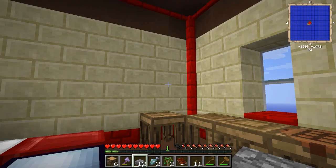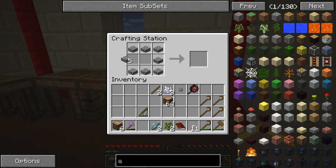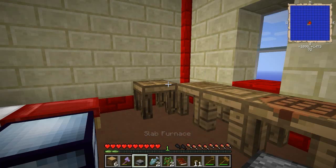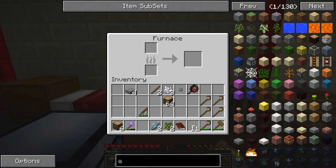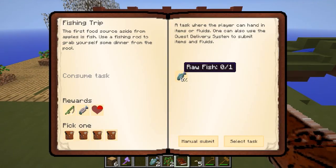We need a furnace to start with because we need to cook the cobblestone. We're going to make a slab furnace — it's a little bit cheaper. Let's throw it in and first thing I'm going to do is get myself some charcoal. Let's hand in our quest as well — we need to hand in one raw fish, manual submit, and claim our reward.